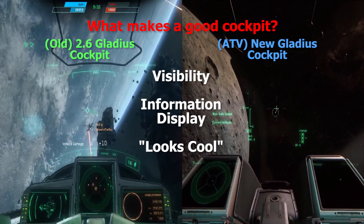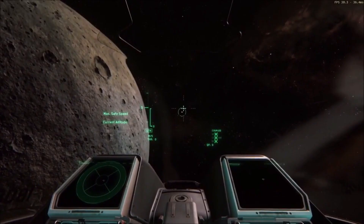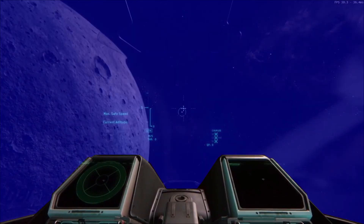We will compare the new Gladius cockpit to the 2.6 version to see what has changed for the better and what has changed for the worse. First, for cockpit visibility, the new Gladius cockpit is designed around removing obstructions from the middle of the cockpit to allow for a view of the center-mounted main gun. Here you can see where I've highlighted the area of the pilot's field of view that offers outward visibility in blue.